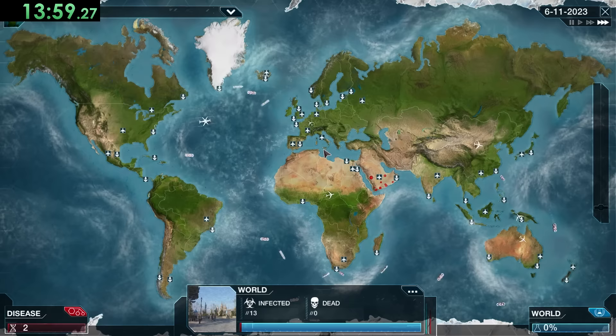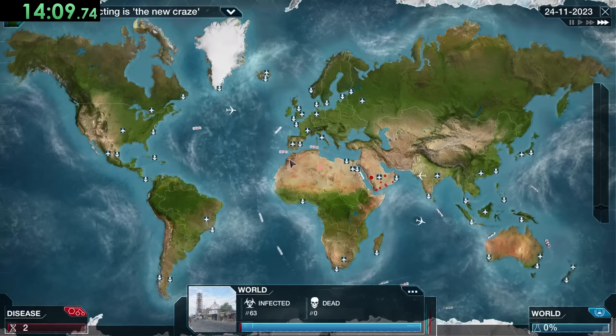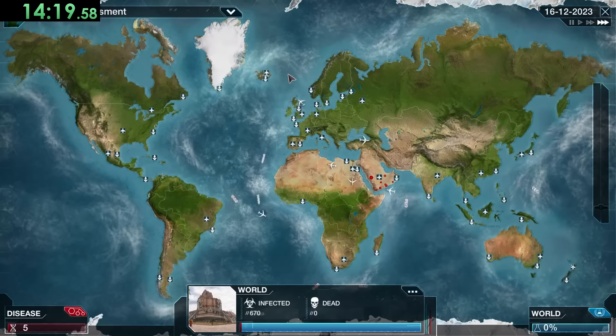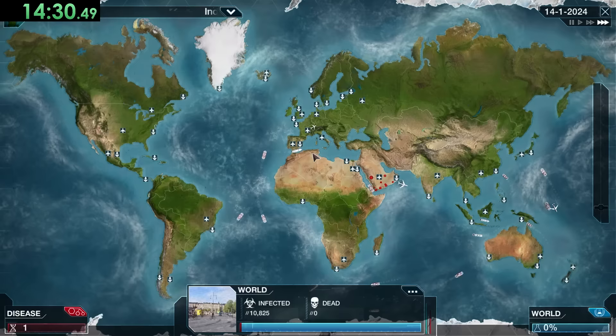This is a pretty basic start — we're going into symptoms and trying to get our infectivity up as much as possible, getting things like rashes and coughing. We can also get Cyst Hypersensitivity before going on to transmission. Right away, just like normal, we have to focus on boats and planes because those are the fastest way to get things going, and we have to worry about the islands which are always harder to get to.